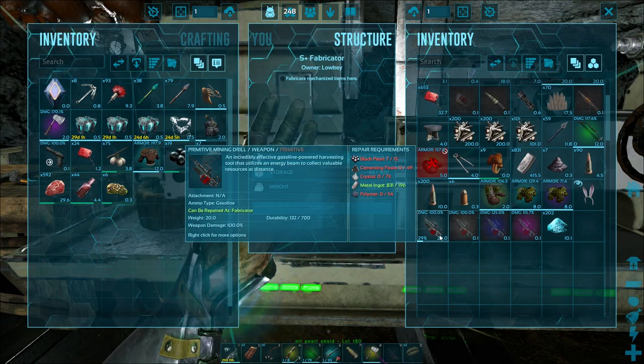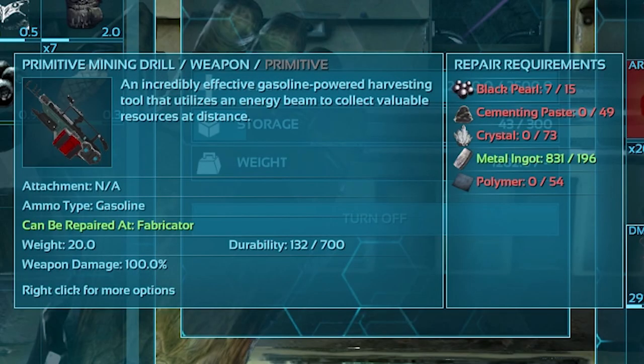The base drill is crafted in the fabricator and it costs 36 black pearls, 120 cementing paste, 180 crystal, 482 metal, and 132 poly or organic polymer to craft.